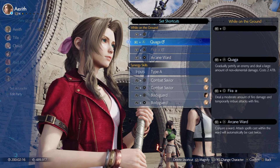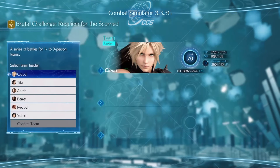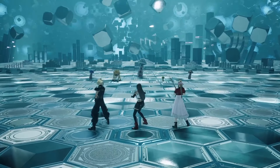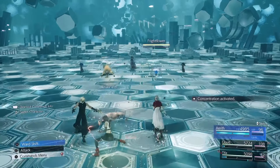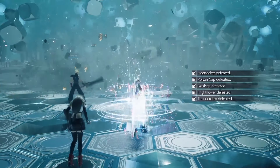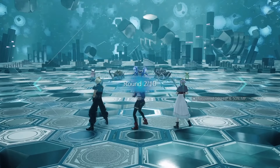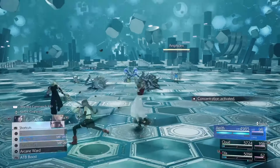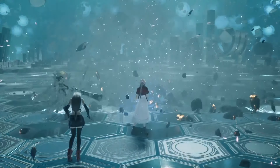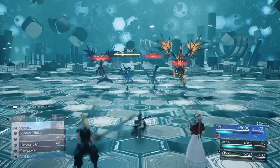I shortcut Quakaga and made it magnified by pressing L1. Tifa got Blizzara and Blizzaga magnified. Now that we're prepared, let's go into the fight. You'll want Tifa as the leader. Hold down your shortcut button, and when combat starts use Blizzara, then swap to Aerith and use Quake Aga. Repeat for round 2. If Aerith doesn't have 2 ATB, use basic attacks until she's full then Quakaga. Round 3 sometimes lives, so clean them up.